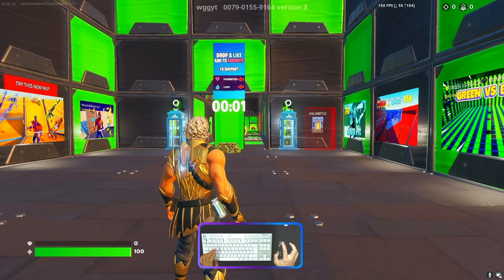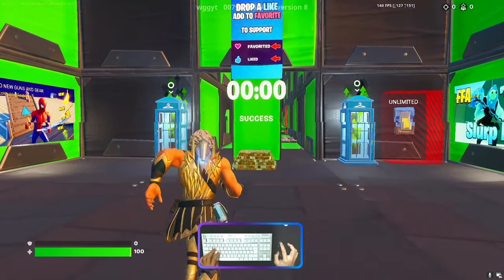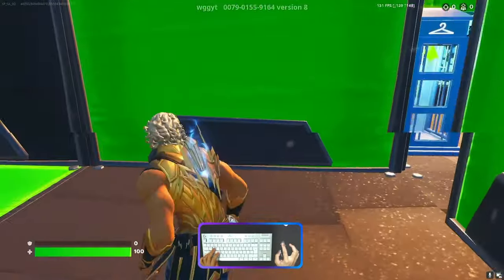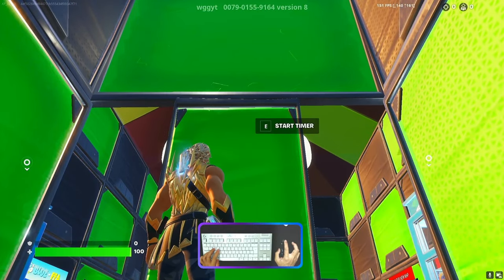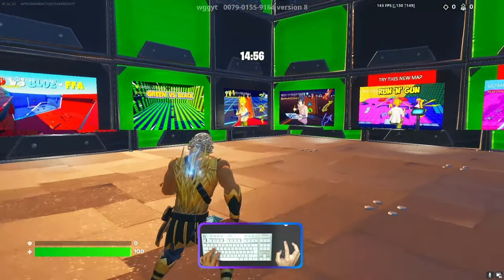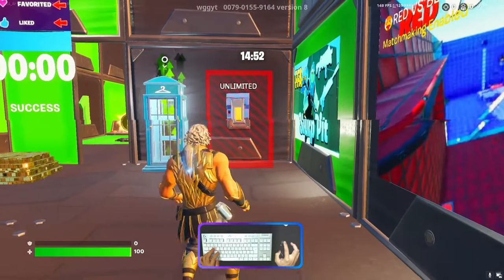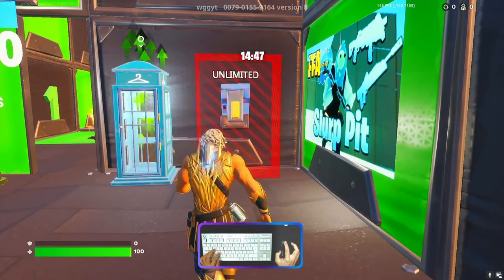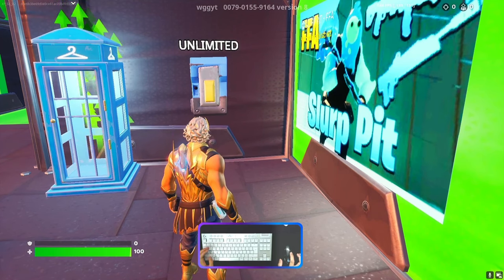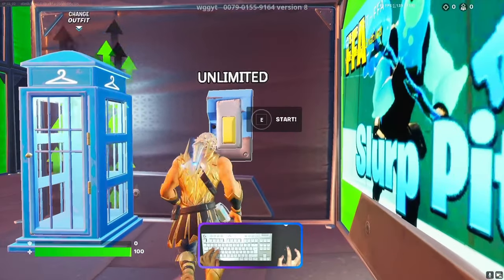Once you spawn here, we need to go behind the structure. Look to the upside — you'll be able to see the start timer. Activate this button and the timer will start counting down. We need to wait for the timer to reach zero. I will cut the video and come back once the time is up.